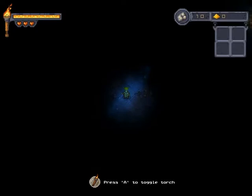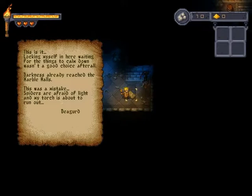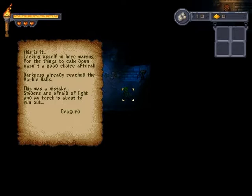You can press A now to turn on our torch. Oh, it takes a bit of time. And we can also turn the torch off — as you can see there's some fuel there. Can we read that? It's nice to see that even when we read, we don't lose torch fuel. But I don't have it actually turned on right now.